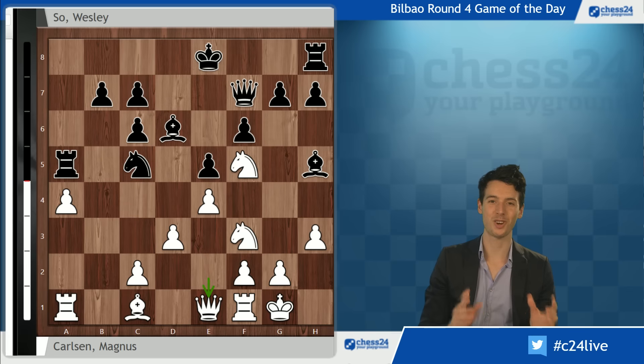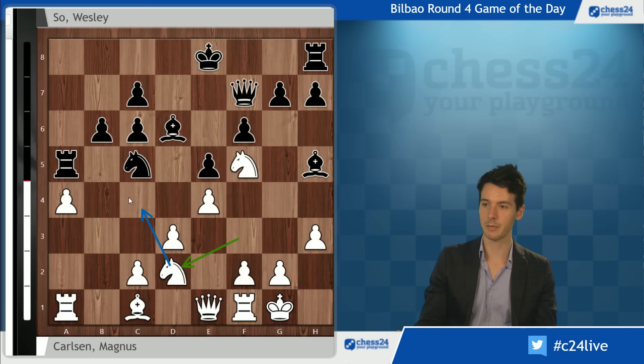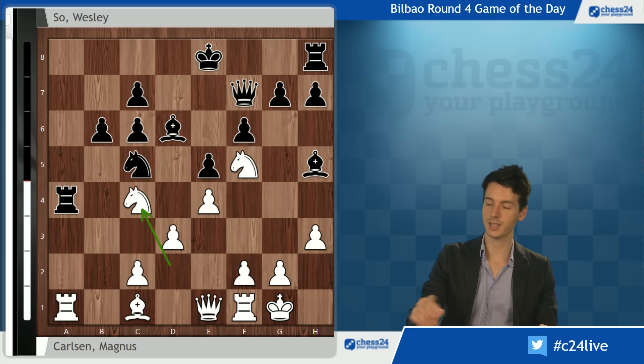Carlsen went for queen e1. Bishop d2 was also a very nice move - rook a8, rook fb1, maybe following with bishop e3 and asking questions about the b7 pawn, which is a weakness and target for the white pieces. But queen e1 is what I want to talk about: white is able to unpin the knight with tempo by moving the queen out of the way. Black played b6, and now knight d2 - the knight is coming to c4. Suddenly there are all kinds of targets: the bishop on d6, maybe the pawn on b6, and of course the rook on a5.